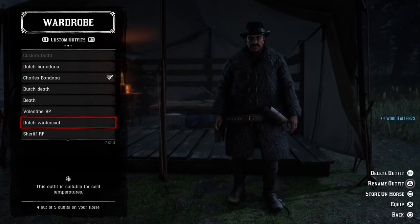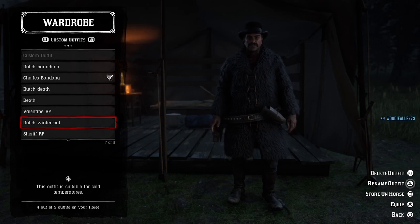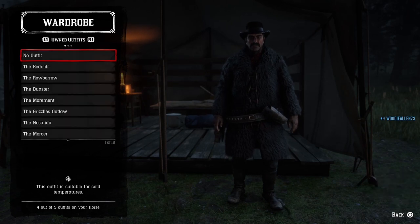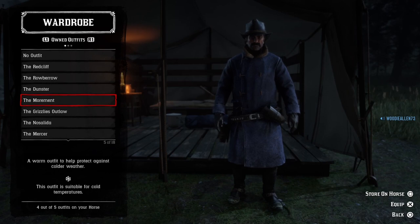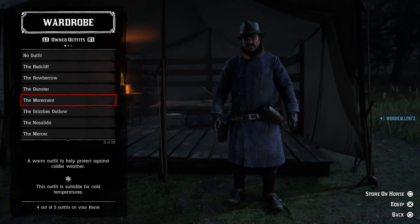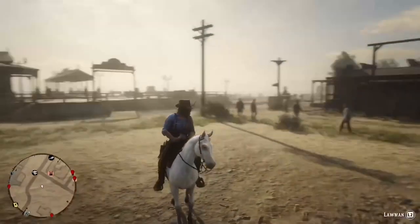It also does not work on certain coats — I tried it and wanted the same bandana that's on Dutch's outfit from the train robbery scene, but you cannot equip a bandana with that coat on. Same goes for another coat — not sure why, maybe it's just those coats. And that's it — that's the entirety of the glitch.